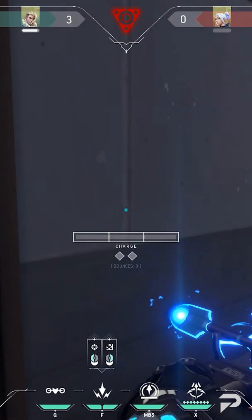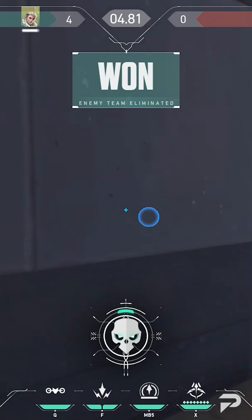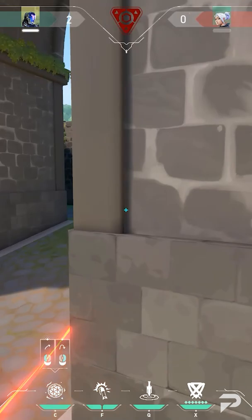That means if you're good at jump peeking, you can throw out utility in the middle of your jump peek. Not only does this make you virtually unkillable, but you get your utility out without risking anything. You can do this on other agents too, and it's absolutely busted if you do it right.